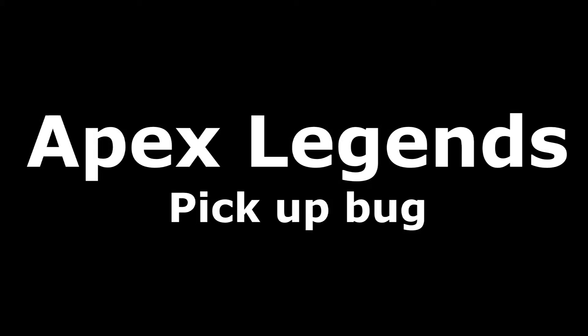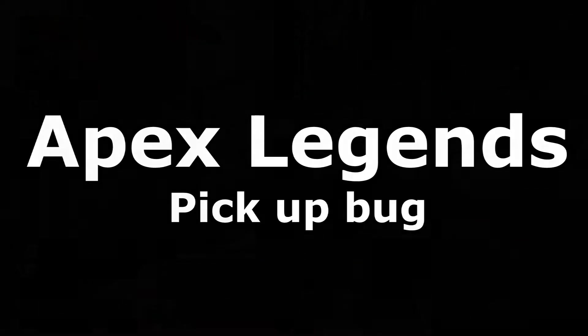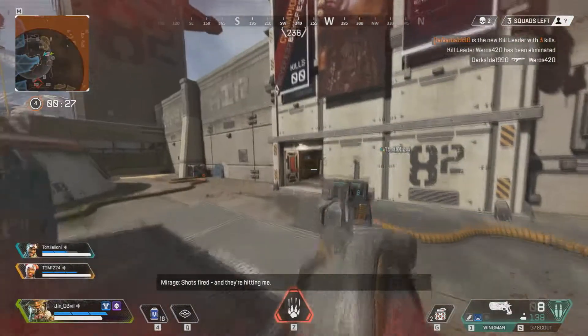This is a small video I made of a bug I came across recently in Apex Legends. It's a downstate bug where you've been picked back up by a friendly team player and you're actually still stuck in a downstate.